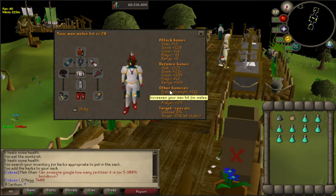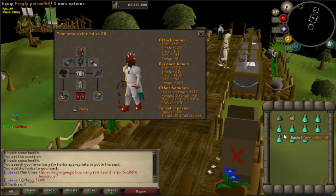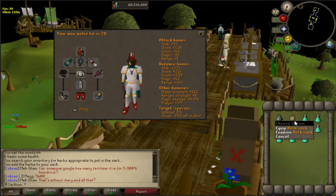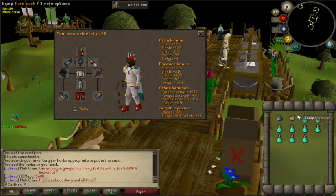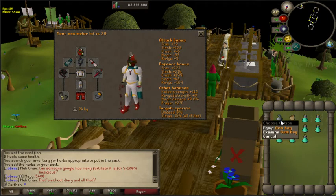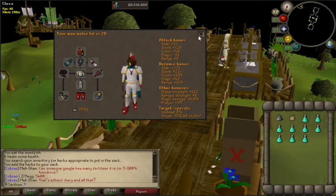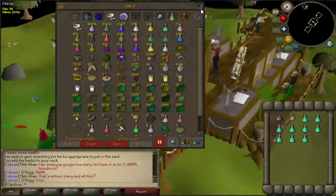You're going to want roughly 50% of your inventory to be prayer potions — a little bit more than what I have currently. You can also bring an herb sack or a gem sack, which is optional but will save a lot of inventory space. You can get the gem sack from Motherlode Mine, and the herb sack from a slayer master for 700 slayer points.